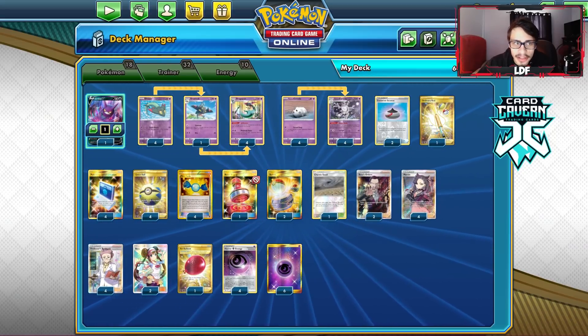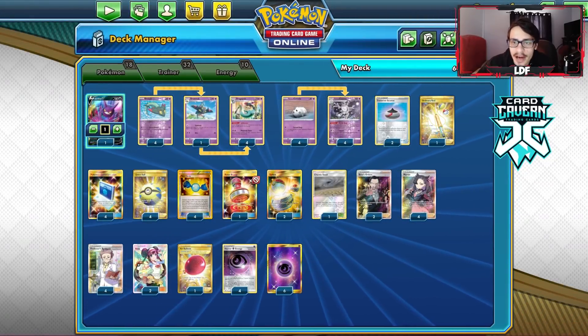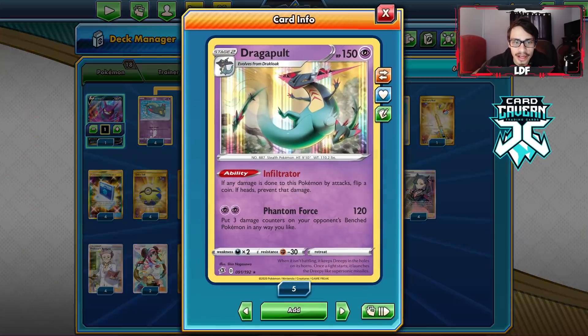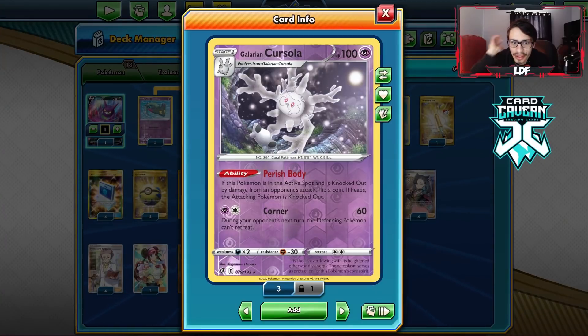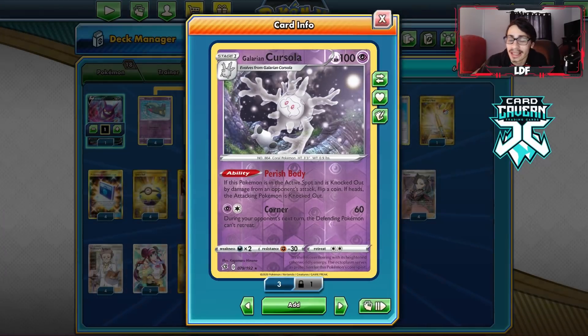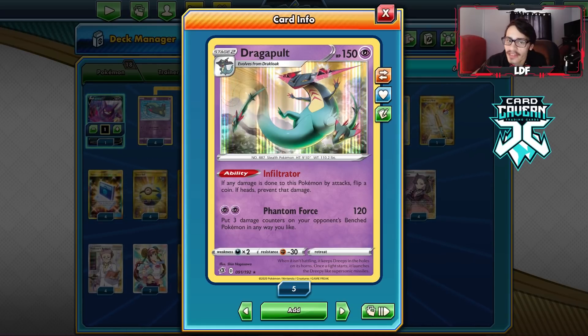I've been meaning to re-look at Dragapult, so this is perfect. The whole idea of this deck is we're using two very annoying abilities — Galarian Cursola and Dragapult. Both abilities are really cool and annoying to play against. Cursola, if it's knocked out and you flip heads, the attacking Pokémon is also knocked out, so you can insta-kill VMAXs or Tag Teams. Dragapult has the ability Whimsicott has — if it's damaged by an attack and you flip heads, you prevent that damage.